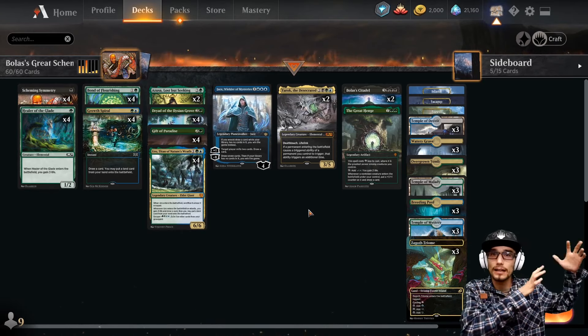The land base includes one island, one swamp, one forest, three Temples of Deceit, three Watery Graves, three Overgrown Tombs, three Temples of Malady, three Breeding Pools, three Temples of Mystery, and three Zagoth Triomes. Fabled Passage is another great option — it's a great way to reshuffle your library in case lands come up on top and you don't want to cast them.